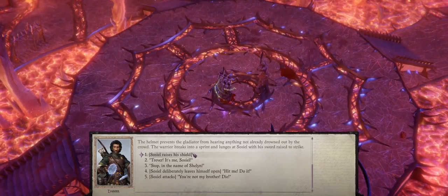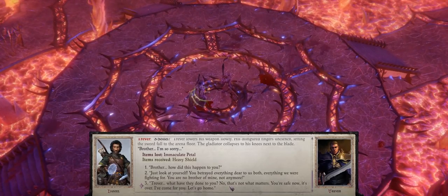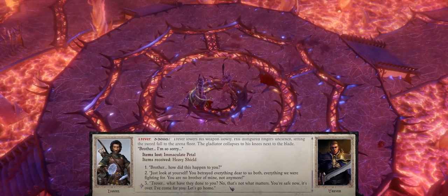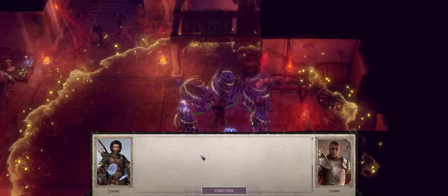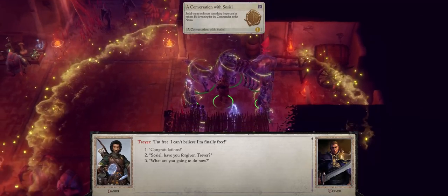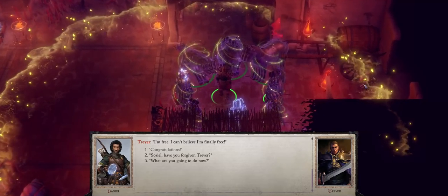Now be sure to pick 'Seelah raises her shield.' After that, pick: 'Trevor, what have they done to you? No, that's not what matters. You're safe now. It's over. I've come for you. Let's go home.' And that's it — it will be enough for you to recruit Trevor. He will respond: 'Thank you. This is all possible because of you. I'm free. I can't believe I'm finally free.'